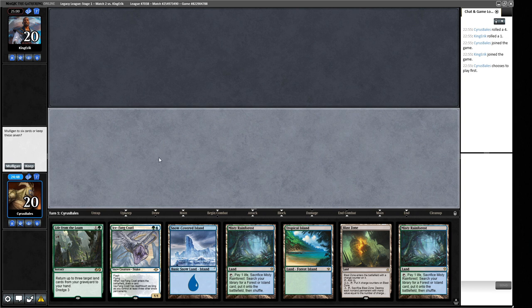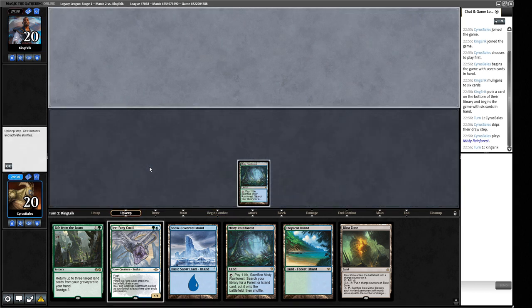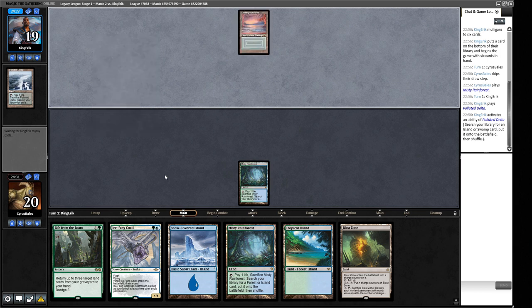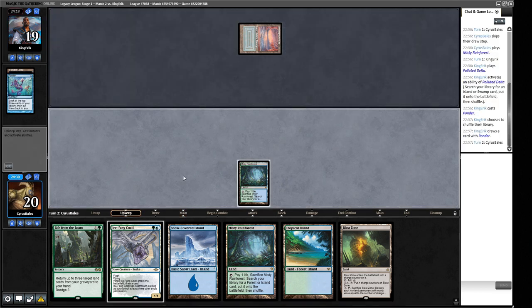Round two, we're on the play. We can play an Ice Fang game and get some value with Life from the Loam. This deck is going to play out like a pretty standard Bant Snow deck until it becomes something completely different. We're also representing blue spells which can impact our opponent's plays. They fetch a Polluted Delta into an Underground Sea — that's what I call an unfair land, usually in decks like Doomsday and Storm, which is going to be a hard matchup for us.